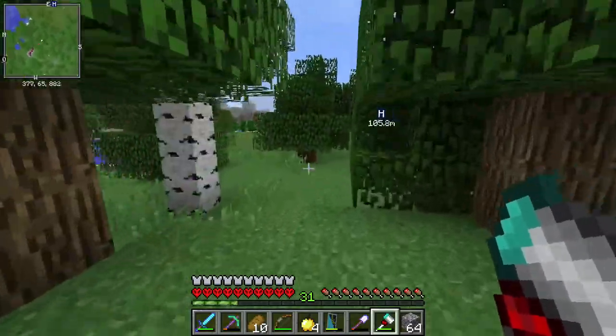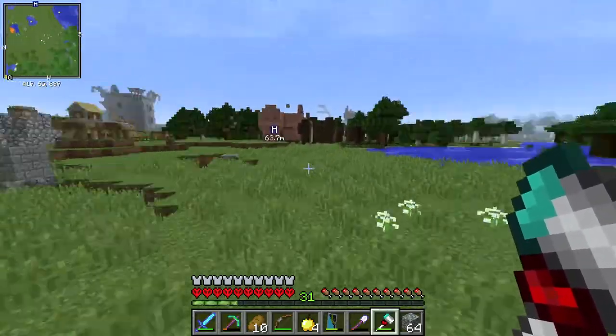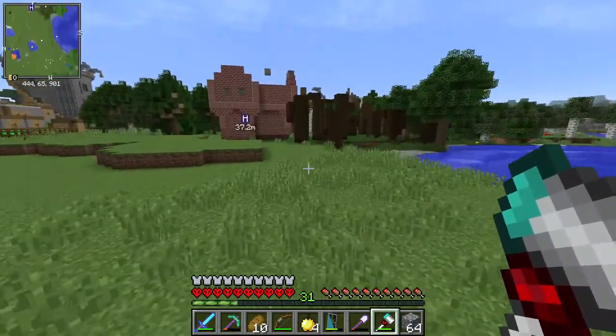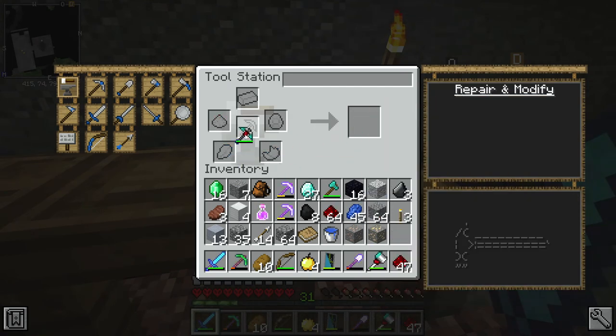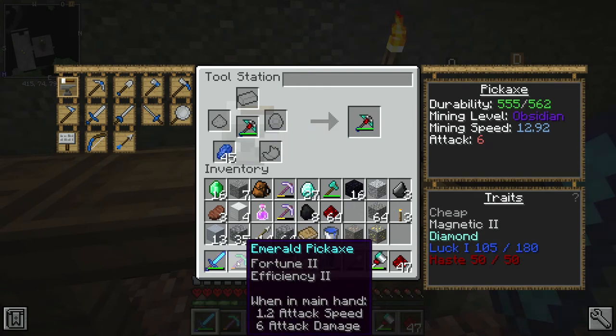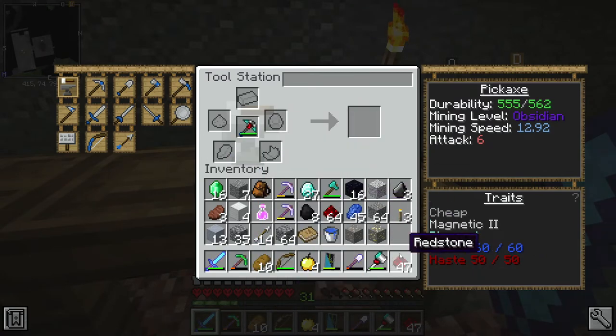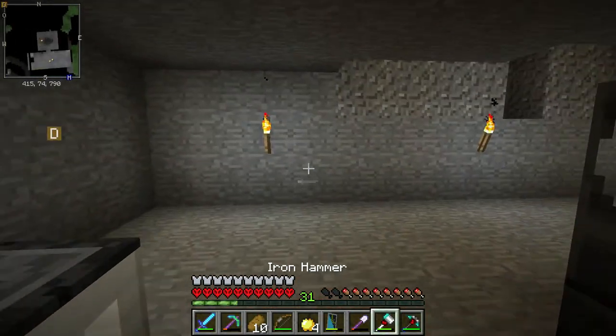I really need to get its durability up because it's already taken a lot of damage. I'm going to head over to the quarry to see if there's any lapis and hopefully the tornado doesn't show up. I added the diamonds and now just need to build up to 60 lapis — that gets us luck one. So we've got haste and luck one. You can get luck two by adding 180 lapis total, which is a lot.